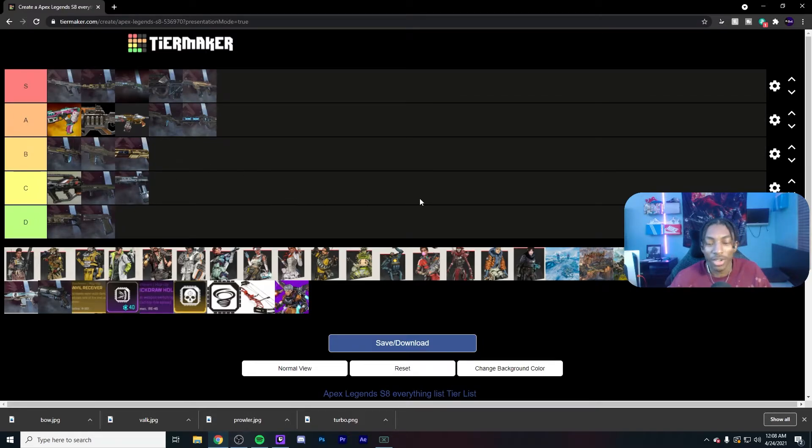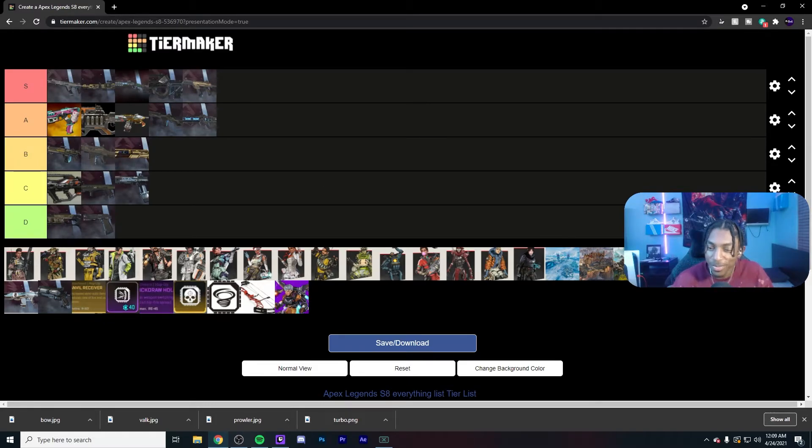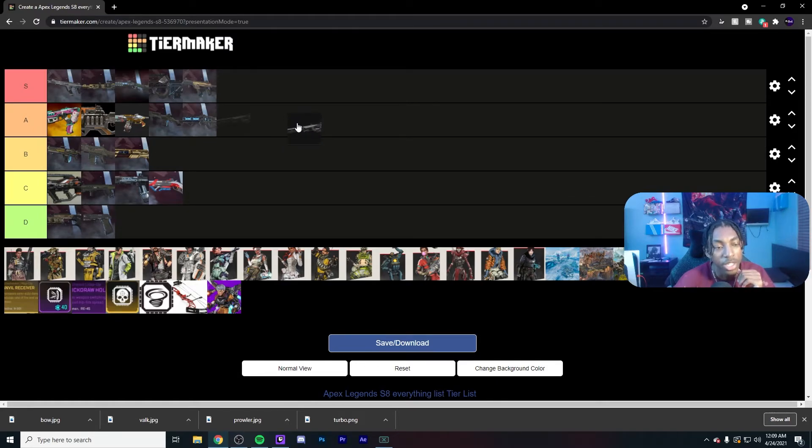I'm looking at this Hemlock in B tier and I'm starting to think — let me know in the comments where the Hemlock should be, I'm a little iffy on that one. The Repeater I've got in C tier — that gun just doesn't have enough uses. It's way too situational. Too many situations where it's bad, like if you get caught close range with it you're probably dead. There's just better options.